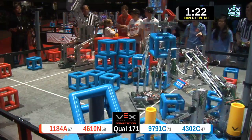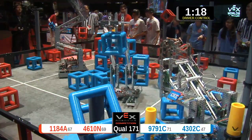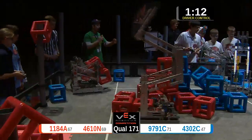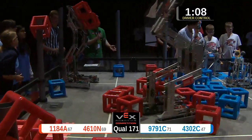Blue going ahead, scoring on the sky rise. They've got one section down, now trying to line up and grab another one. Their partner's right behind them — they're going to try to coordinate this. One more section of the sky rise for blue. Their partner's coming over and they're going to place down one cube.